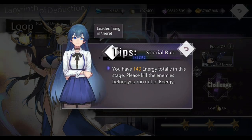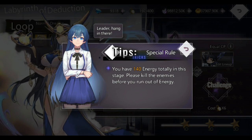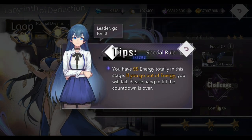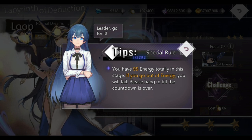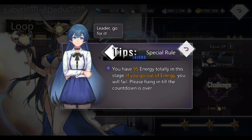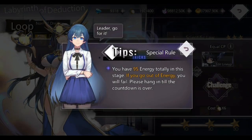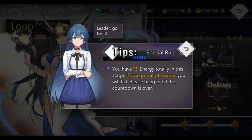For stage six, the stage tip says you have 140 energy total — please kill the enemies before you run out of energy. Easy — put all your good units in first and kill. Now there's one that gives you a wrong stage tip: it says you have 95 energy total and if you go out of energy you will fail, so please hang in until the countdown is over. That's wrong. With the 95 energy, you want to kill — you don't want to hang out until the countdown is over because you will not get the last clearing reward. That's what happened to me and I had to retake it. Make sure you go in, kill the boss, and kill everyone within the 95 energy provided.